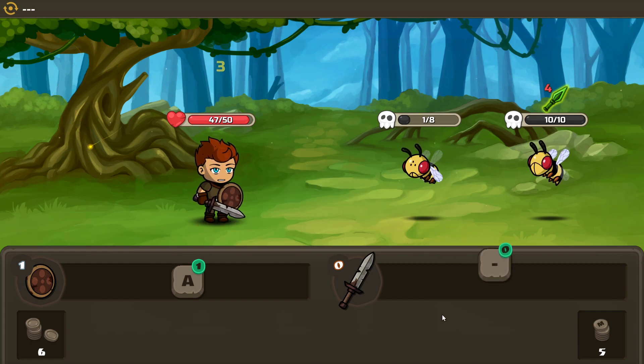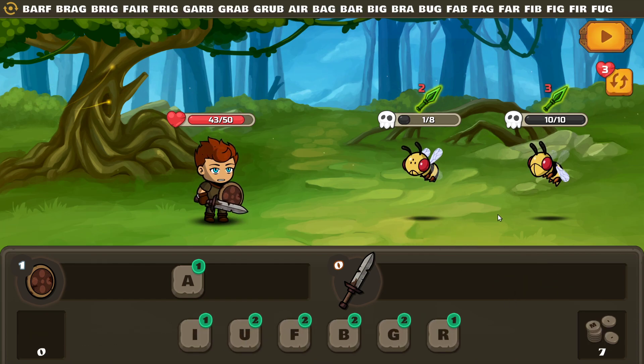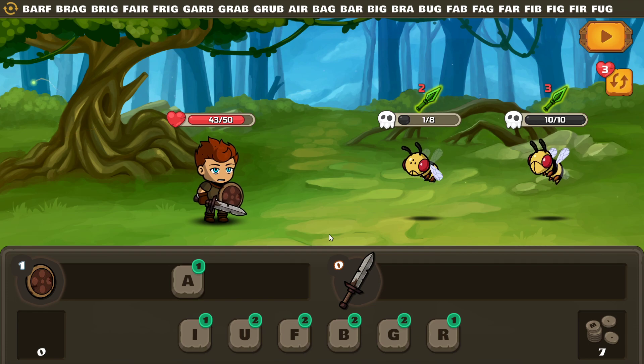Your turn. Oh, that's not good — they're knocking. They're putting bad cards into my deck! The enemy attacks for two and an empty tile will be added to your discard. Hopefully it doesn't stay there forever.